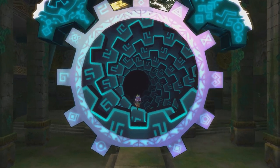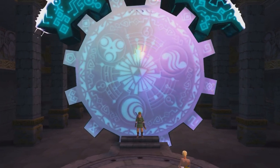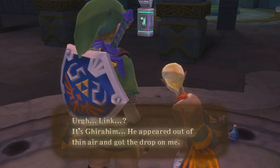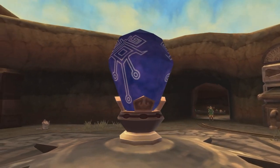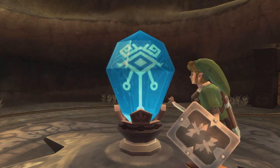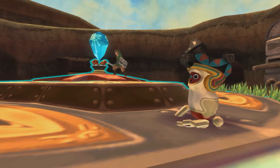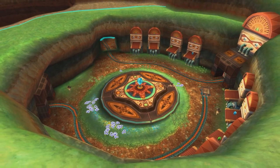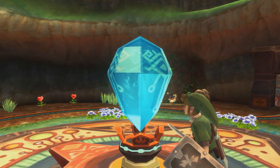Skyward Sword features the Gates of Time, allowing Link to walk between two different eras, such as when he follows Ghirahim and Zelda to the ancient past for the final battle. But a far more unique mechanic exists in the game — the Timeshift Stones, mysterious crystals mined in the Laneiru Desert. A Timeshift Stone is an incredibly powerful tool. If Link strikes one, the area immediately surrounding it is reverted backwards through time, forming a sort of bubble of the past. This affects not only the land, but the inhabitants too.